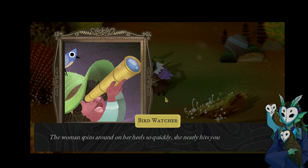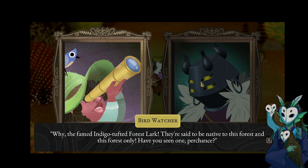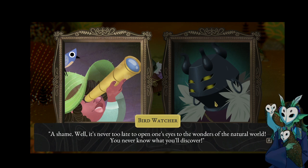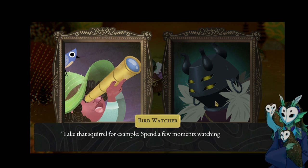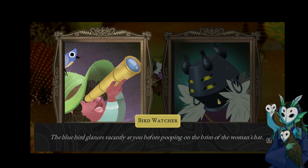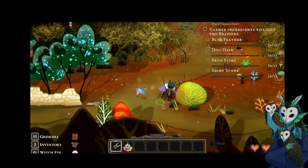Hey, bird watcher! The woman spins around on her heels so quickly she nearly hits you with her spyglass. "Ah, you startled me. Can't you see I'm busy with some of my scientific research?" "What is it you're looking for with that contraption?" "The famed indigo tufted forest lark — they're said to be native to this forest and this forest only. Have you seen one perchance?" You note a small blue bird perched atop the oblivious woman's hat. "I haven't. Sorry." "A shame. Observation is key." I need more tools in order to really make use of certain things.